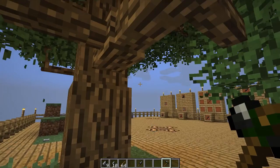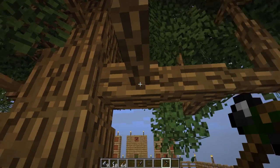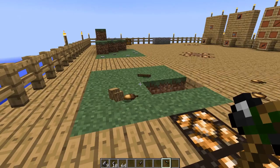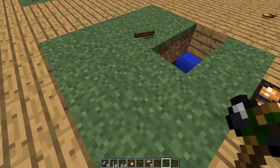Now that we've got our flint axe, we can go over to a tree of our choice and cut it down. You can cut it down block by block or cut off individual branches, but one of the best things you can do is chop down the bottom and it'll cause the entire tree to fall, popping out items such as sticks, acorns, and oak wood.